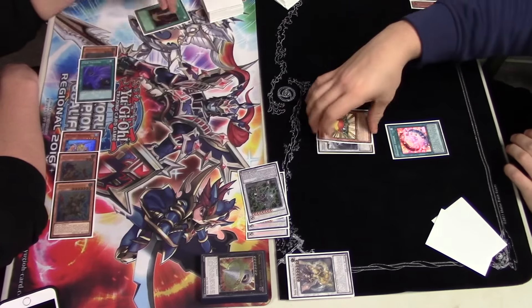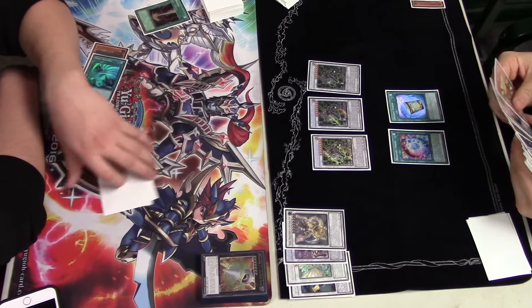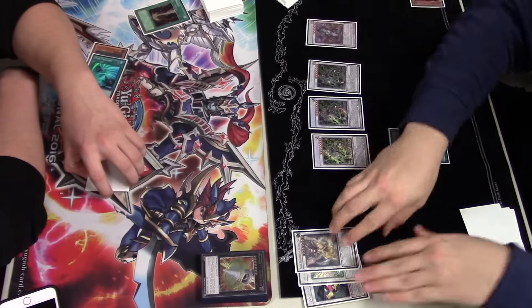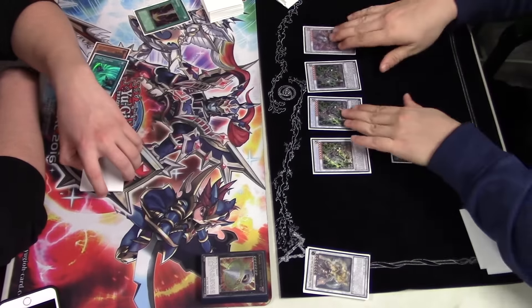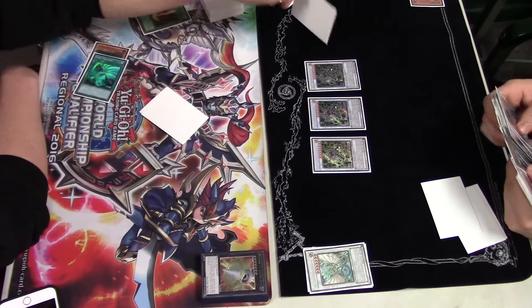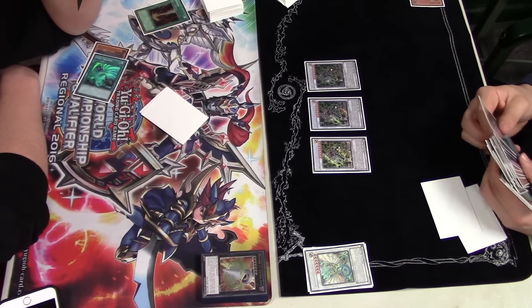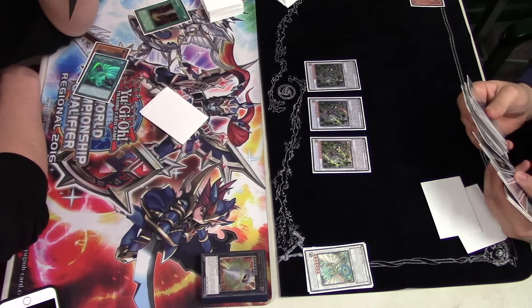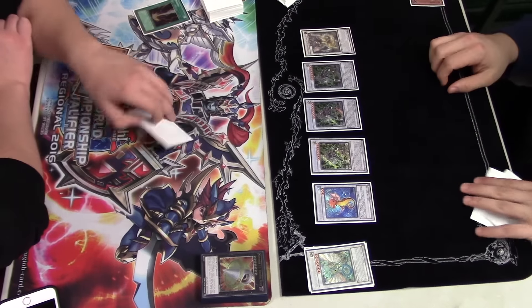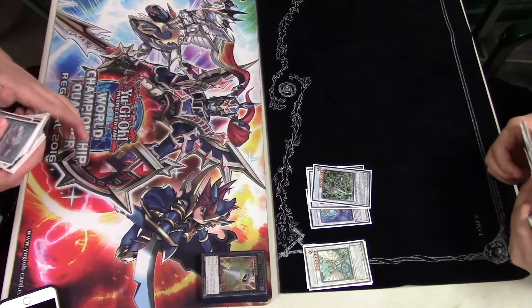He just needs to recycle the Trish through De-Synchro — he is playing the De-Synchro build — and there it is: De-Synchro the Trish, resummon it back, just like that. Now I'm starting my turn with one card. I draw the Rageki, probably one of the best things I could have drawn. He goes into Yazi, triple Omega, into Baxia — Baxia pops the Brilliant Fusion to special summon level four or lower monsters from the graveyard — some Tatsunokas — and swings for game.